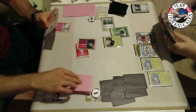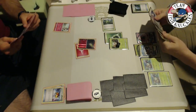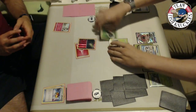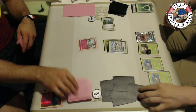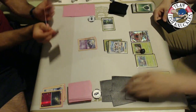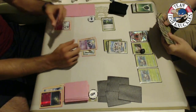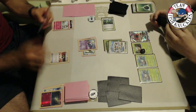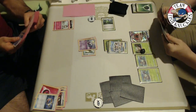Kenton doesn't have a Tapu Koko or Float Stone on the field, so he retreats Golisopod manually. He does have Super Scoop Up and a Ralts in hand. He retreats and uses First Impression for a knockout, going to five prize cards. On Vlad's turn, instead of going for the rare candy turn, another Ralts hits the field. Vlad says he'll take the slow route — he'll let Kenton knock out cheap Pokémon because once the Gardevoir GXs are online it won't matter. He attaches a DCE on the benched Ralts.